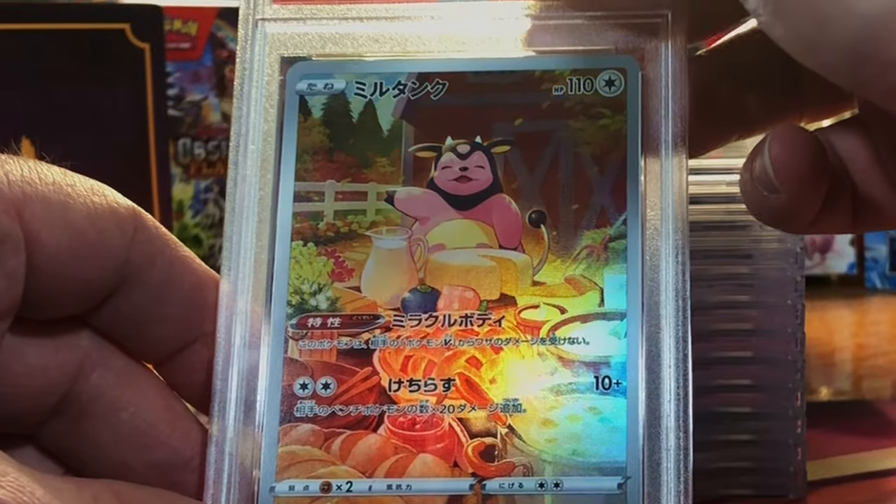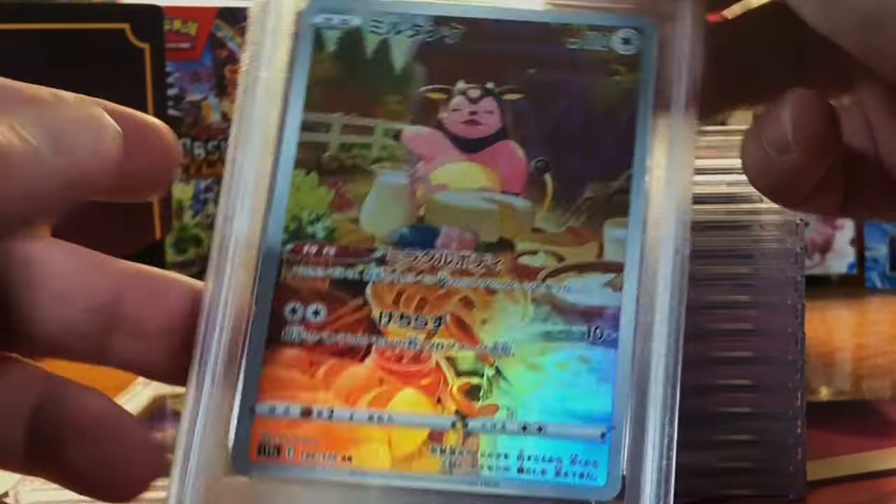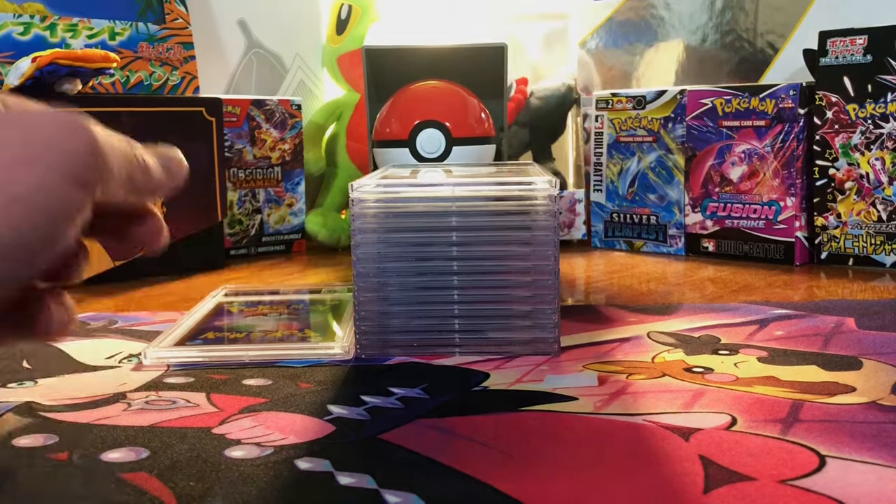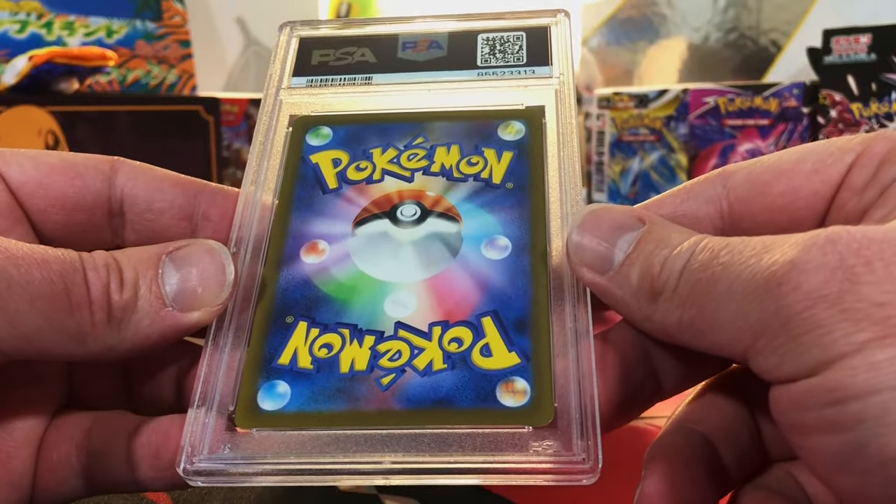More Japanese. The Miltank from V-Star Universe — looks great. Gem Mint 10! I love it. Get those Japanese Gem Mint 10s. Here's another one — Japanese Holo Mewtwo. This is definitely a 9. Oh, come on — I don't think it's that bad. Oh well — beggars can't be choosers, but I love the Mewtwo Holo from 151.